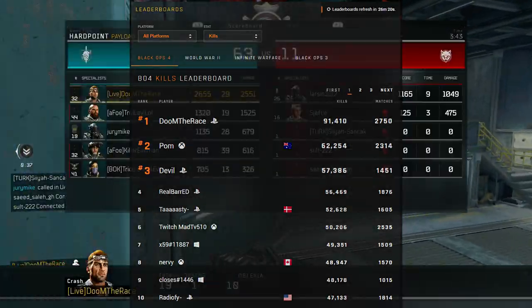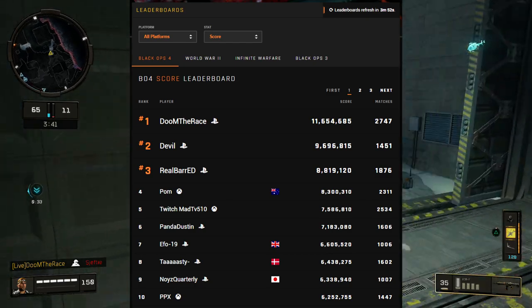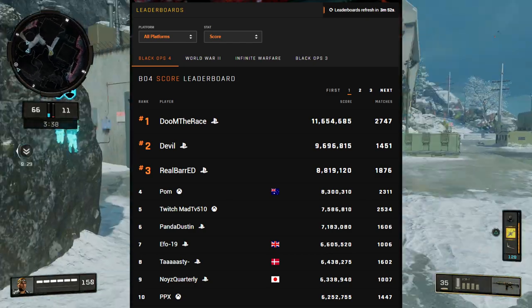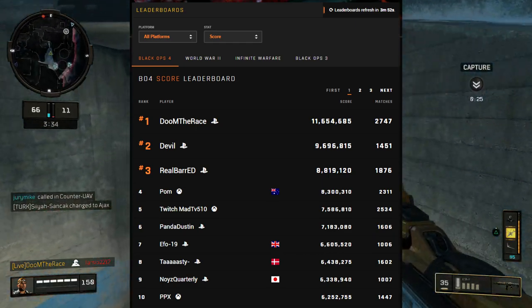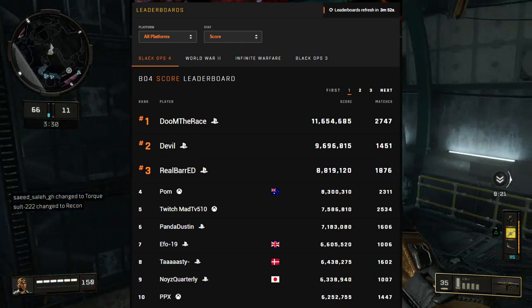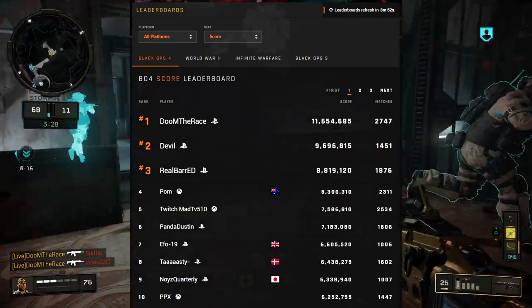You also have the score leaderboard - this is the all-time score leaderboard and I'm currently number 8, which is crazy as well. Most of these accounts above me are shared accounts again. We have accounts like Real Bar, Doom The Race, and Twitch Mad which is a shared account too.